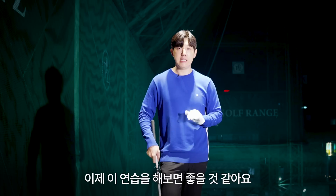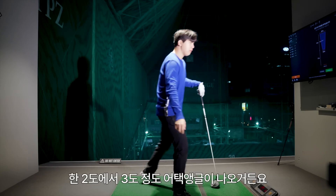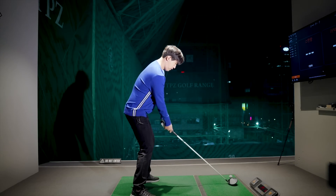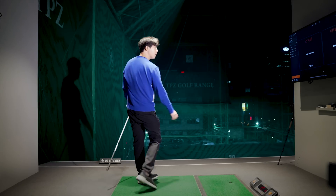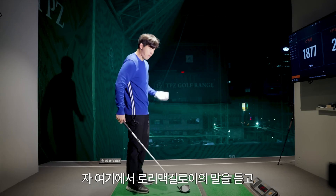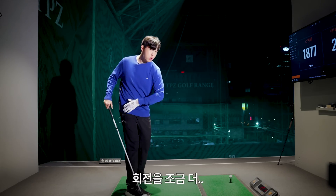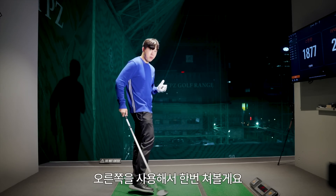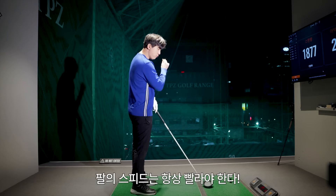그래서 로리 맥길로이 스윙을 따라 하기 전에 팔을 먼저 분리시키는 연습이 필수예요. 제가 평균적으로 치면 드라이버 어택 앵글이 한 2도에서 3도 정도 나오거든요. 로리 맥길로이 말을 듣고 스탠스를 넓게 쓰고, 틸트를 조금 더 주고, 힙 힌지를 더 가져가서 오른쪽을 사용해 한번 쳐볼게요. 팔의 스피드는 항상 디폴트값으로 빠르게 움직여야 해요.